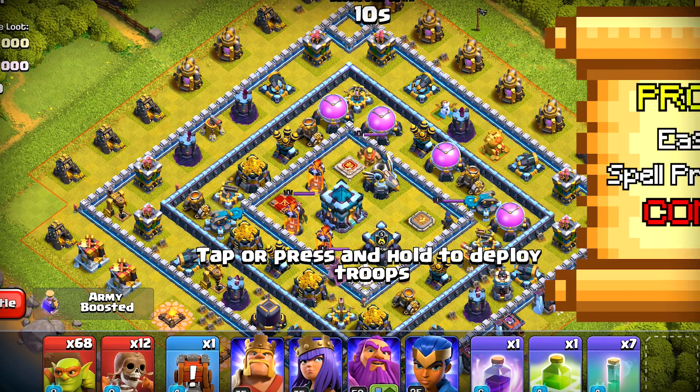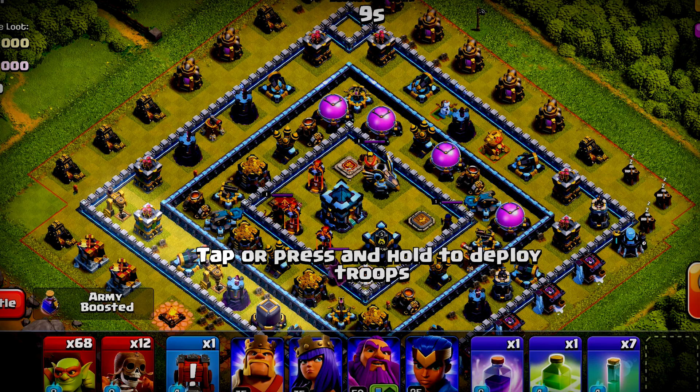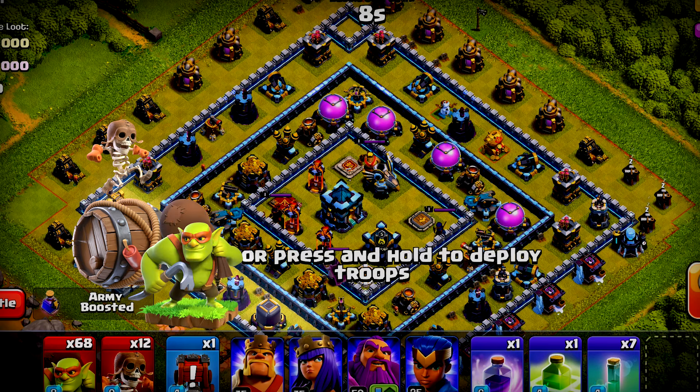First, we have got this outer layer of collectors — we will take care of that with just a single sneaky goblin per collector. Then we have got collectors in the second layer; for that we will use a super wall breaker and collect the loot with our sneaky goblins, at least two of them.